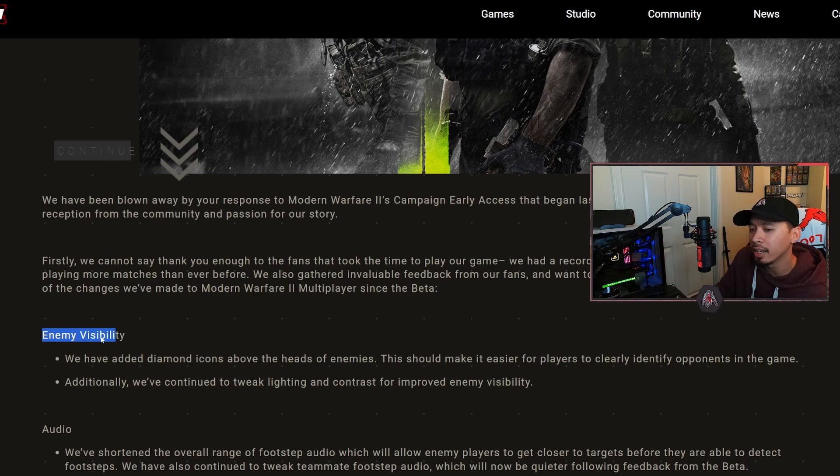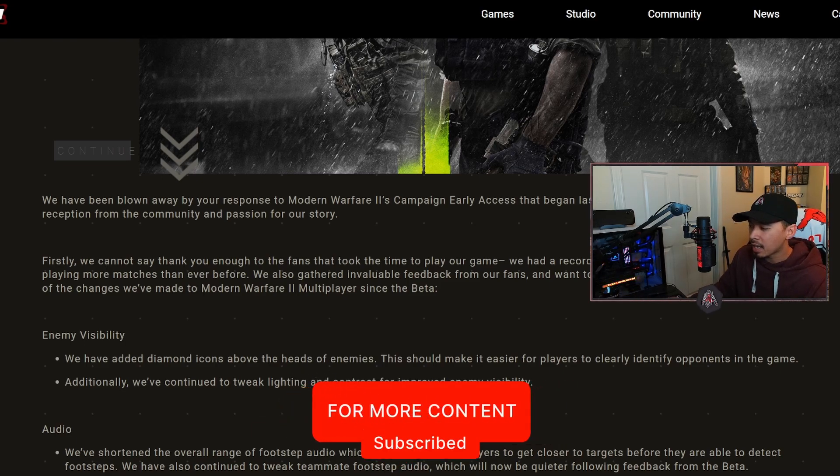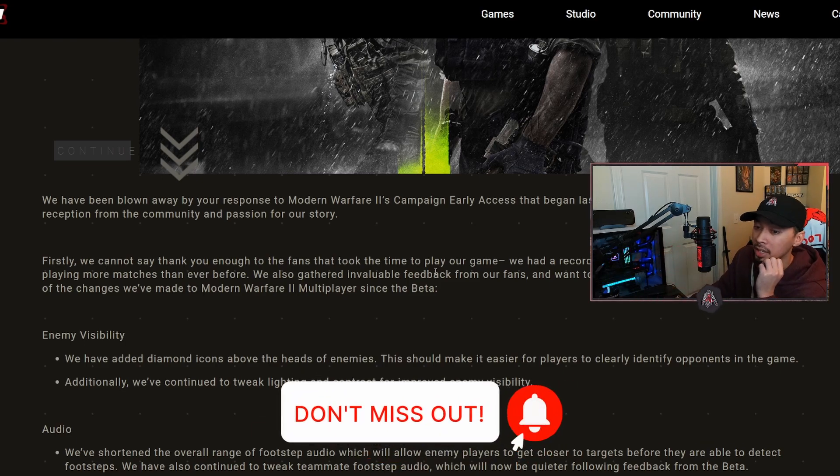First off, enemy visibility: they've added diamond icons above the heads of enemies, which should make it easier for players to clearly identify opponents. It was hard to tell who was friendly and who was an enemy at times, so having some type of indicator is cool. Additionally, they continue to tweak lighting and contrast for improved enemy visibility - that was a big deal, especially when an enemy player is inside or outside.